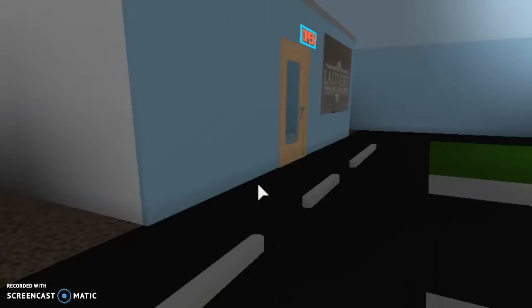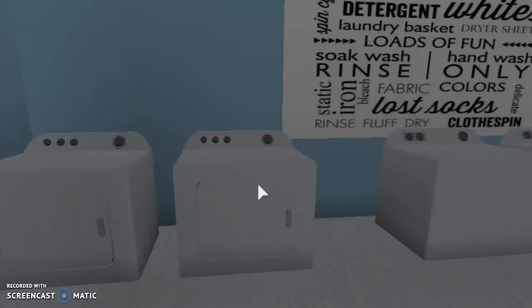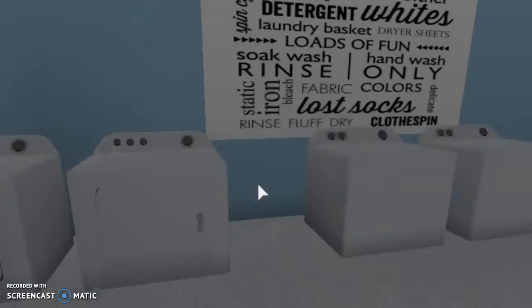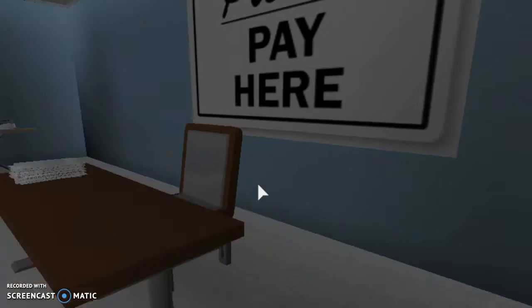Over here we have the laundromat. I did not know what to do with this — like I said, I'm really bad at building, so it's kind of empty. But here are the dryers, and then these are the washers. Sometimes I sit here with customers and tell them to pay. They pay here.